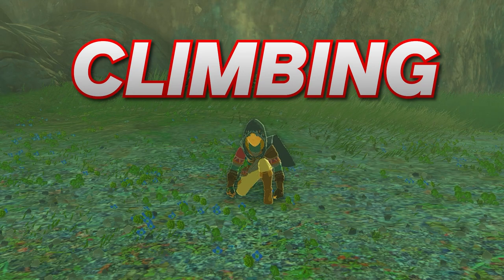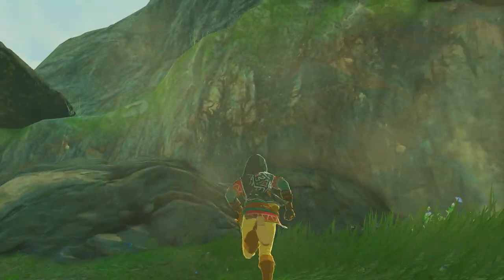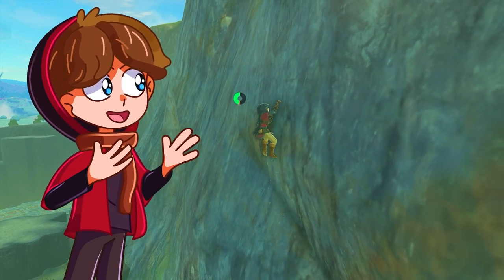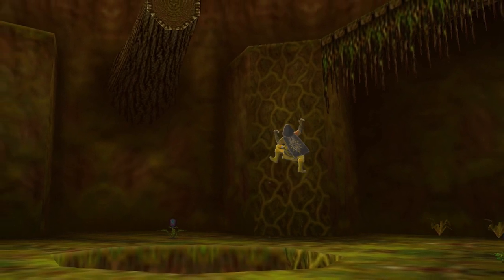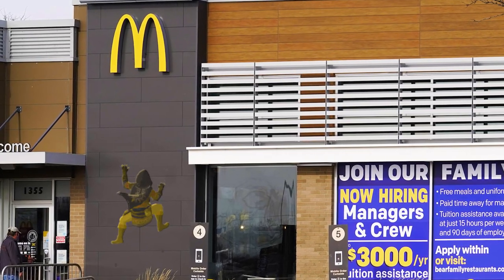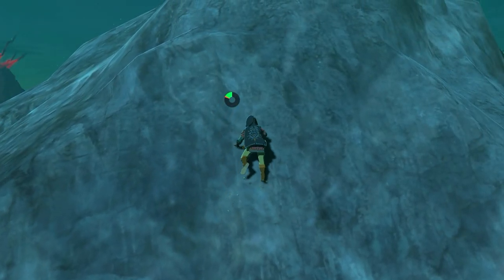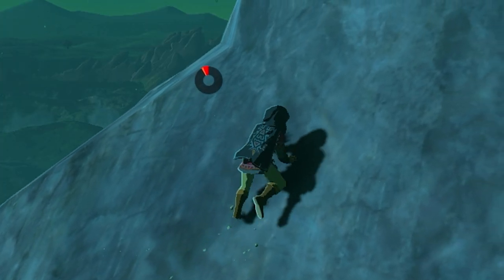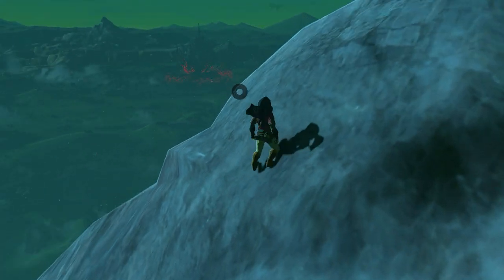Let's talk about climbing. Now there's an unspoken rule about climbing, and to demonstrate it, let's climb up this mountain real quick — which turned out to be way longer than expected. Now the purpose of this was to show you the stamina bar: if you're about to run out of stamina, you can do a quick jump right at the end.